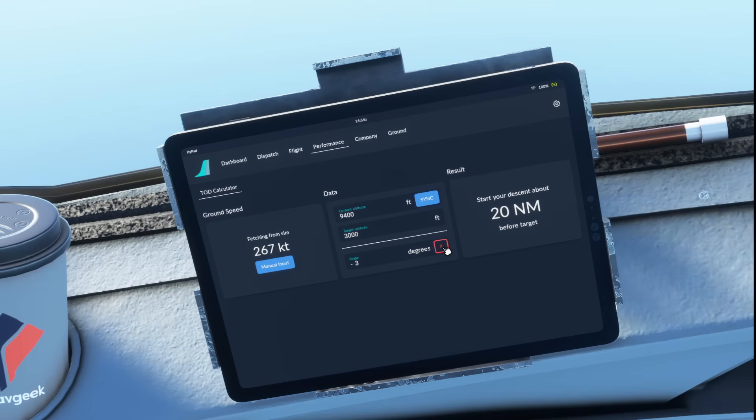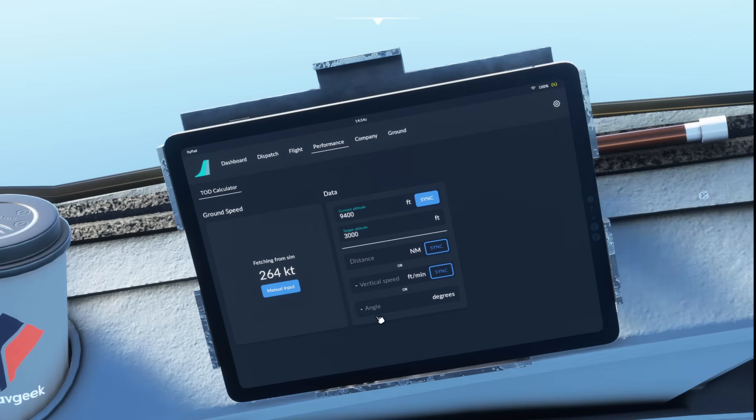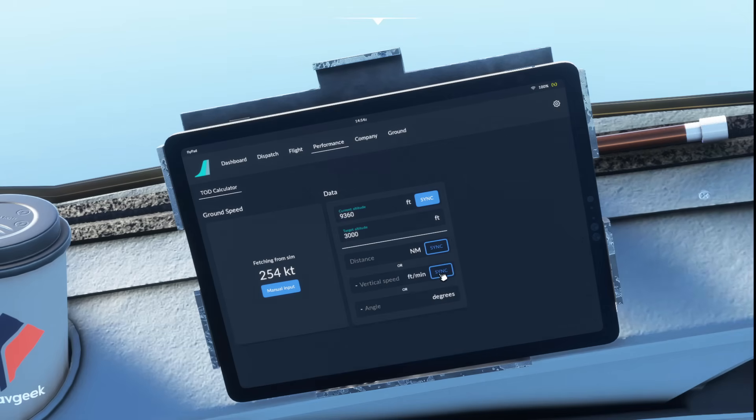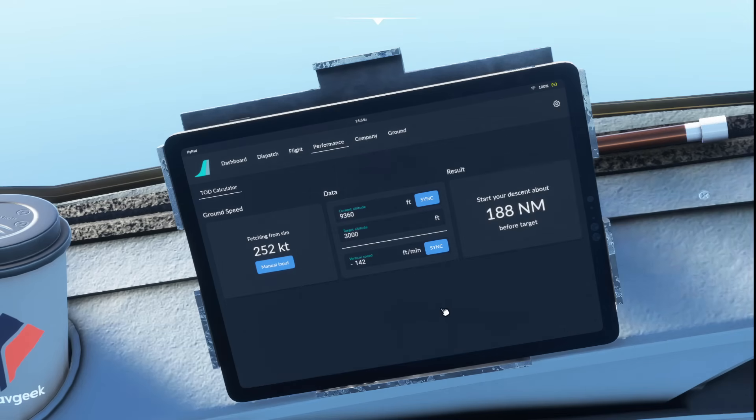Ordinarily you would use a 3-degree rate of descent. If you click the red X it removes the rate of descent and gives you three options. You could go with sync and it will tell you how many miles to go, updating all the way through. Or you could sync with the aircraft's current vertical speed — if I go autopilot off and put the nose down a little bit, you can see the vertical speed increasing for descent and the distance target coming down to match it. A really cool function.